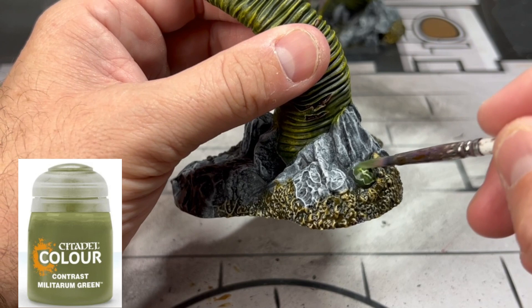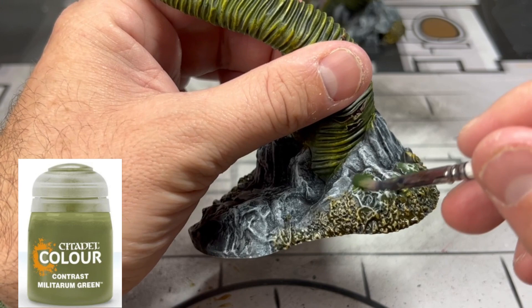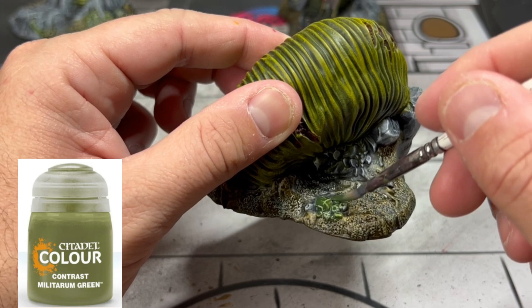Looking at this, there are some greenery pustules I want to address. We're going to take some Military Green and put that on there to give it a little contrast color of green. And the Agrellan Dust is going on there as well.